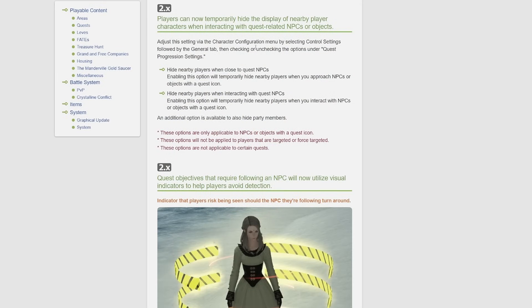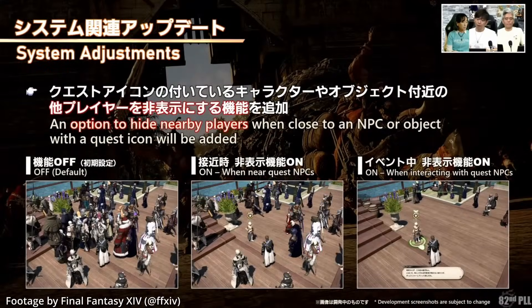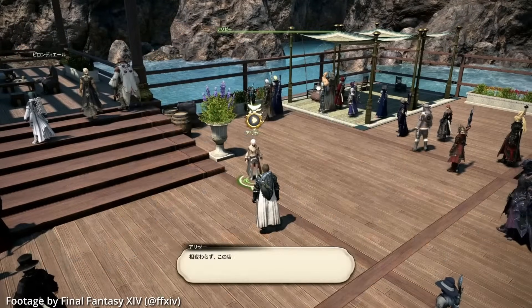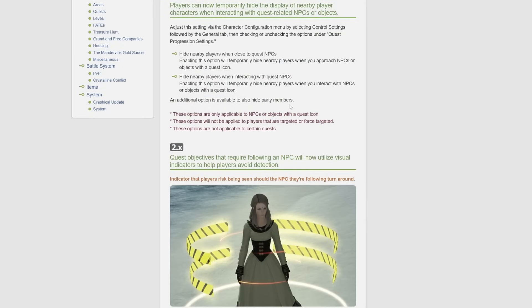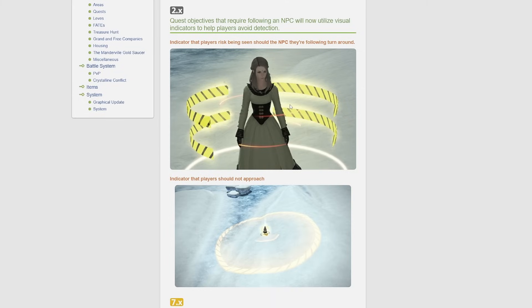You can adjust the setting via the character configuration menu by selecting control settings, followed by the general tab, then checking or unchecking options under quest progression settings. You'll have the option to hide nearby players when close to quest NPCs, and hide nearby players when interacting with quest NPCs. The first option temporarily hides nearby players when you approach NPCs or objects with a quest icon; the second hides them when you interact. An option to also hide party members is available. These options only apply to NPCs or objects with a quest icon and will not be applied to targeted or force-targeted players.